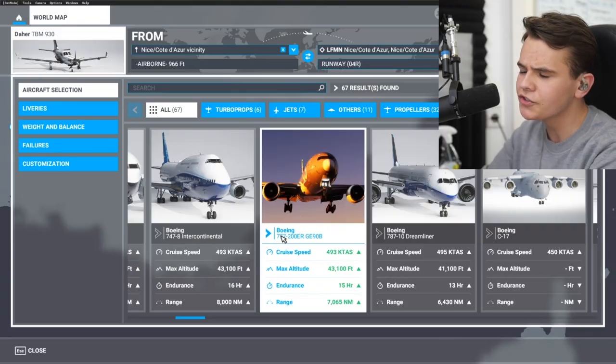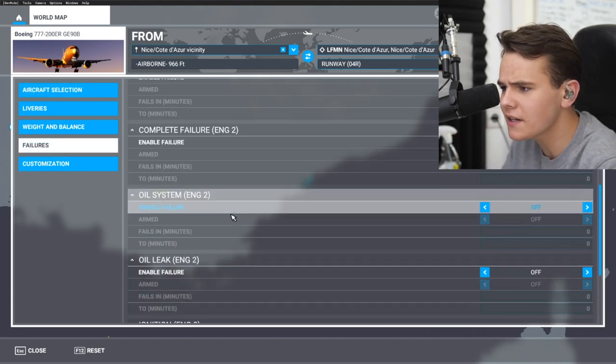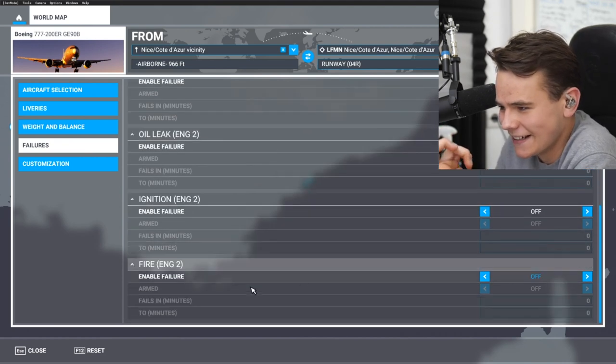We can see how some add-on planes do it, but in add-on planes you can't really include extra failures either. All that's available is also oil systems from the engine — basically only engine failures.